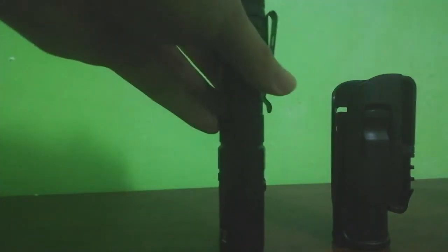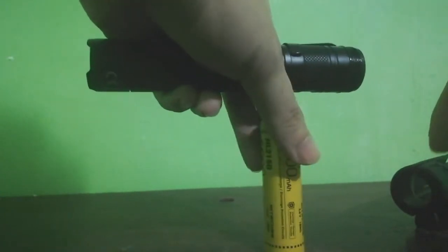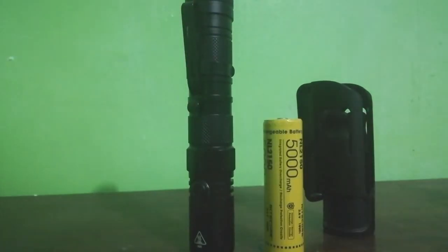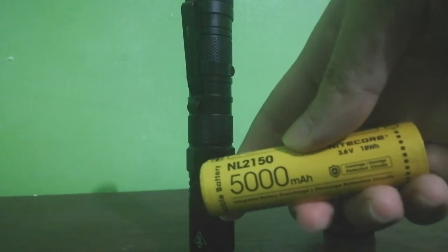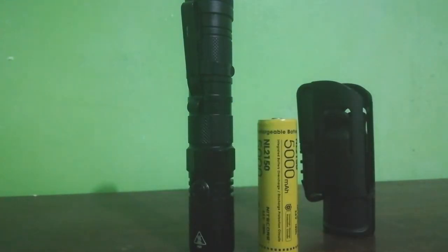So, expect nyo — pag ginamitan nyo ng battery magazine, pag ginamitan nyo ng 18650, expect nyo na hindi nyo makukuha yung maximum runtime niya. Yun ang 5,000 milliamps battery — expect nyo hindi nyo makukuha. Kasi yung runtime na yun, dito nyo makukuha sa 5,000 milliamps. Laki ang difference nyan sa 18650.